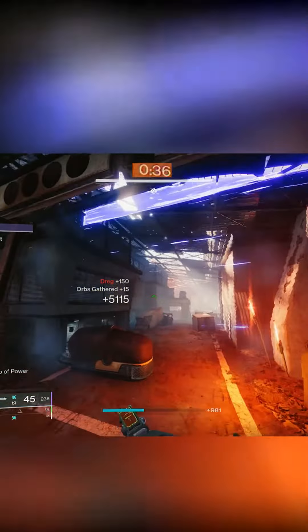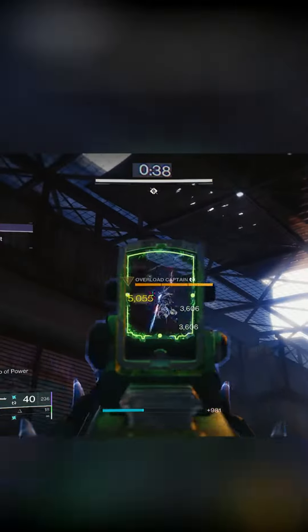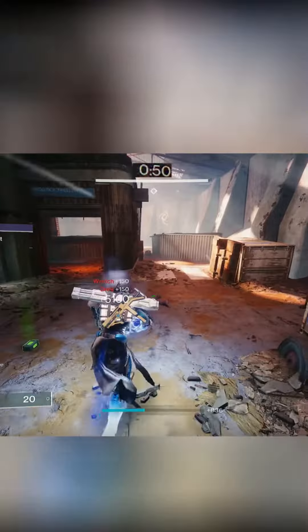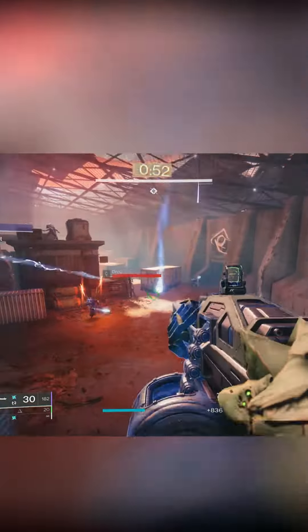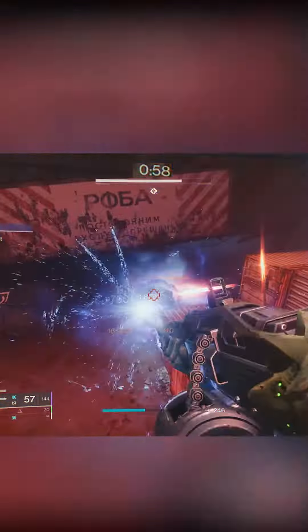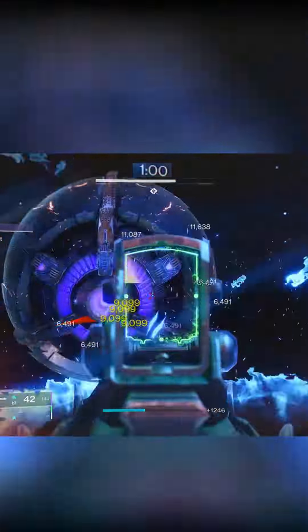Next room has a champion somewhere. Using those adds to get my grenade going — I want my grenades so I can reload my heavy. Also doing damage to this thing, hopefully getting heavy ammo. Trying to get my grenade reloaded. The eyeball moved out of the way — where is this?